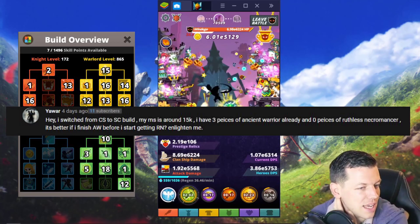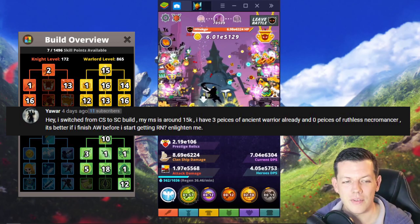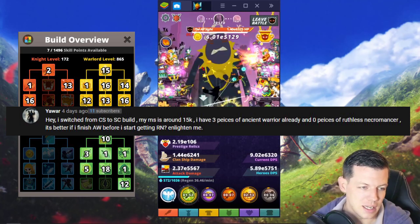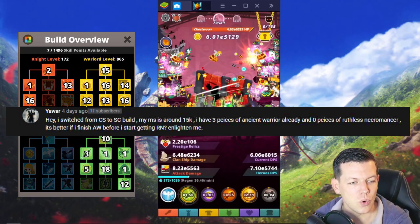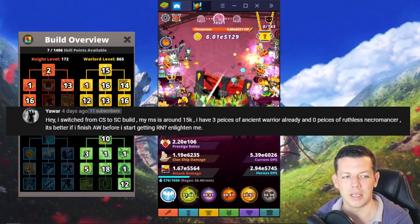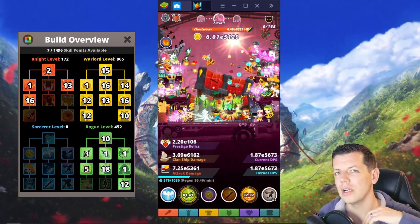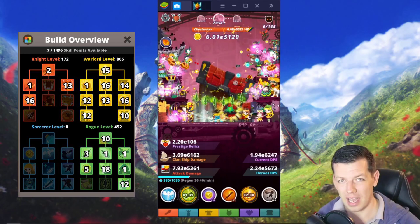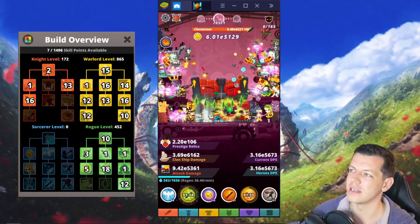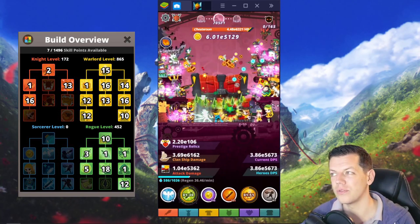Ya War says: 'I switched from Clan Ship to Shadow Clone. My main is around 15k, I have three pieces of Ancient Warrior already and zero pieces of Ruthless Necromancer. Is it better to finish Ancient Warrior before starting Ruthless Necromancer?' Yes — always finish Ancient Warrior first. It will be good with any build because most builds use War Cry from the Warlord tree anyway.